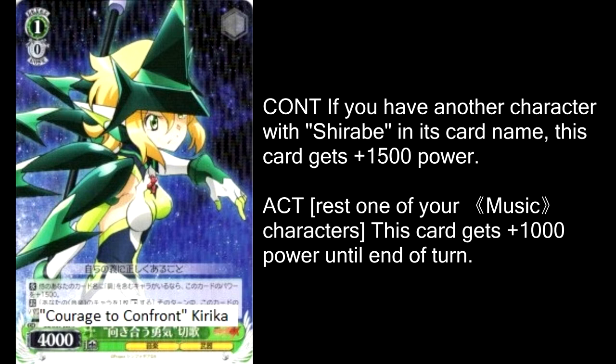It also has an effect that lets you rest a music character to give this plus 1,000 power during the turn. If you have two Shirabes in the back row — both being Courage to Confront Shirabes — this is a base 6,500 with Super Encore for free, and you can rest both of them to make this an 8,500. 8,500 Super Encore for 0 stock is a very solid strategy you should look into if you're running green.